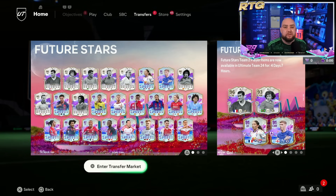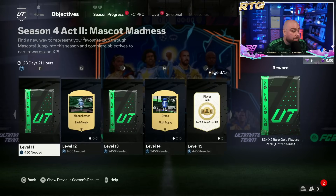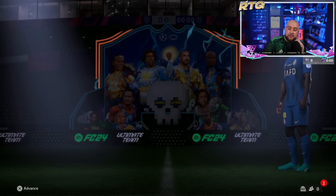Hi guys, welcome to another episode of the Road to Glory where today we are going to do the icon player pick. I've been holding off on packs guys, waiting for SBCs to appear — they have appeared. So today we're going to have some fun, open some packs, and recycle them into SBCs. We've also got Musa — we've unlocked him.